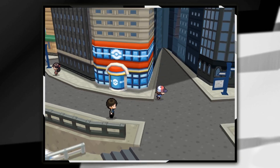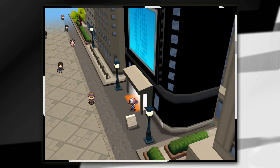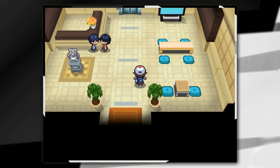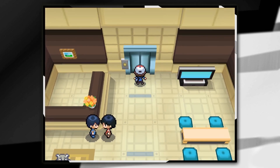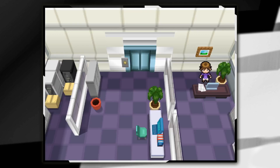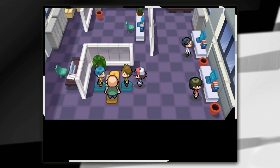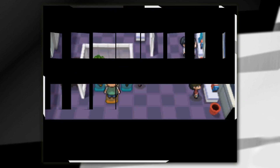Our next strongest trainer is Morimoto, a Game Freak developer who helped make the game. In Castelia City, from the front of the Pokemon Centre, go towards the right and then up the road. On the right hand side you'll see a building that's kind of flashing — this is the Game Freak building. Go inside, take the elevator up to the only floor available, which is level 22, then head downstairs. You'll see a load of people chatting, and if you talk to the guy in the green top, that's Morimoto, and he'll want to battle.